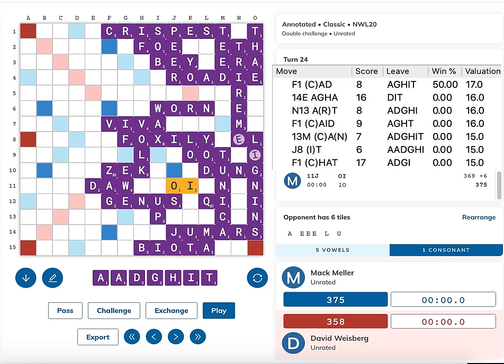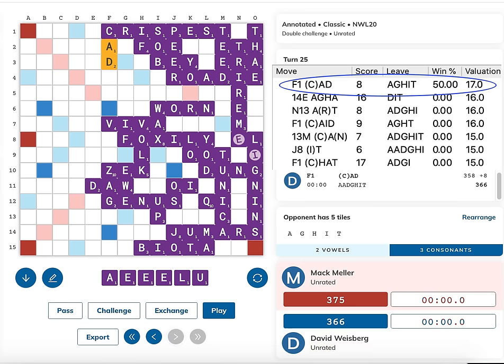The first play I want to talk about is the seemingly bizarre move Quackle finds as the only way for David to tie: CAD from the C and D crispest for eight points. Why is this so bizarre? First, he only gets rid of two tiles - generally in endgames you want to play out as soon as possible, and he's left with A-G-H-I-T which doesn't form any outplays. Second, he only scores eight points - still down nine after this play, whereas AGHA scored 16. Third, it gives me a lot of counterplay: CAD takes a back E to make CADE, and I have three E's, plus several overlap plays available.